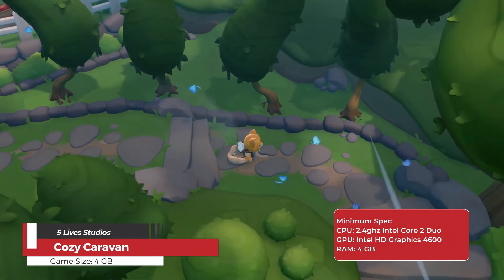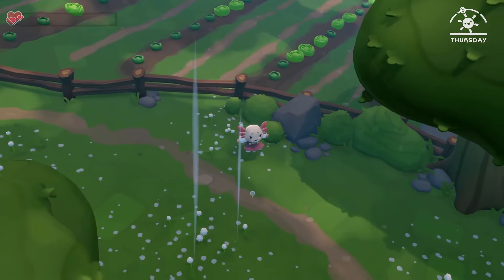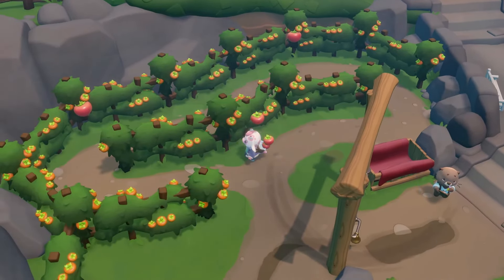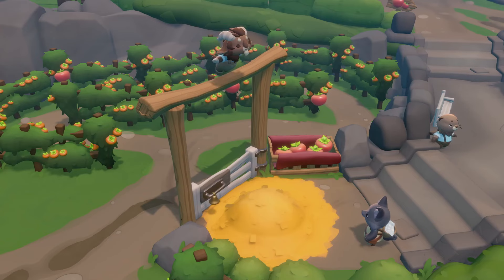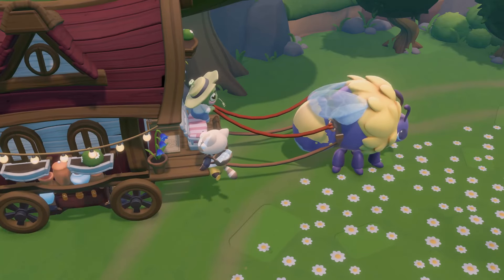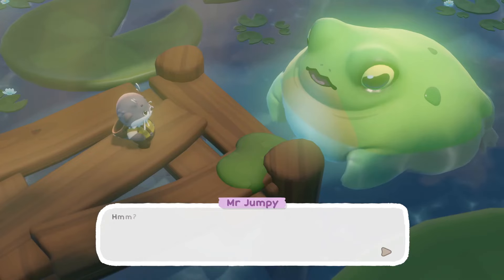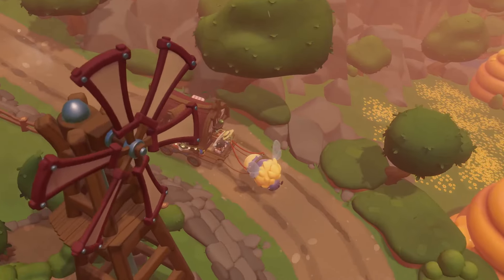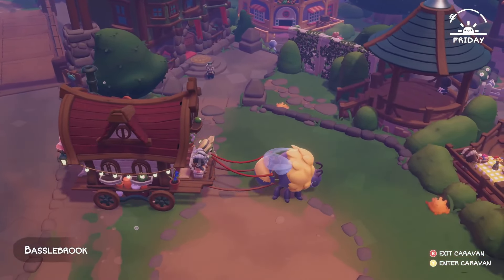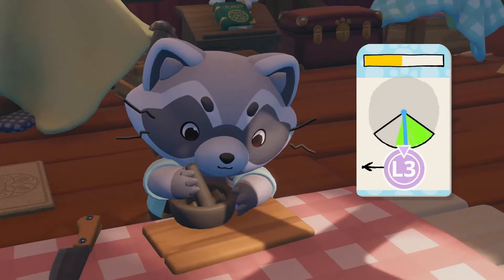Cozy Caravan is an open-world adventure game where players take on the role of a traveling salesperson, journeying through charming towns and idyllic settlements with their trusty caravan and companion, Bubba. The game emphasizes exploration, crafting, and trading, allowing players to gather resources, complete quests, and form lasting bonds with colorful personalities they encounter along the way. The open world is filled with vibrant locales, bustling communities, and a variety of activities. Whether fishing by a lakeside or trading goods in a market, the game offers a cozy and immersive experience.